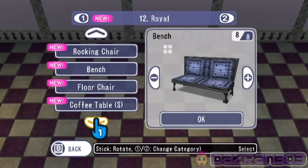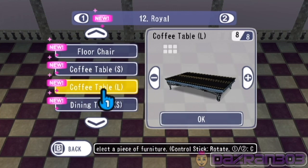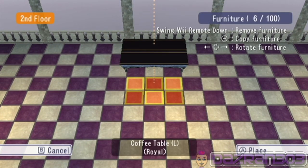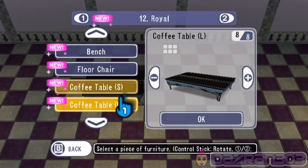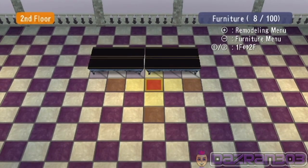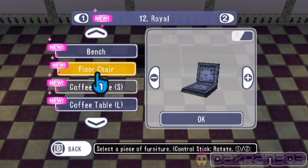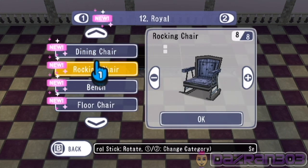Dining chair — there's a bench, coffee table. How about a big coffee table? I'll put up two big coffee tables. Now we gotta get some chairs — floor chair, bench, rocking chair.